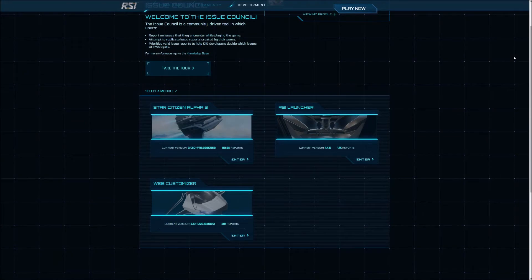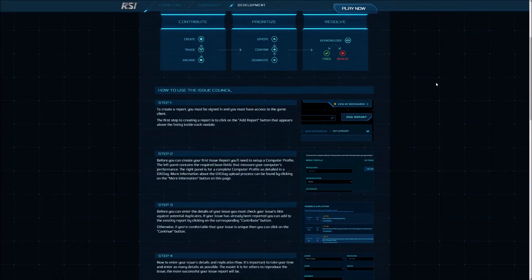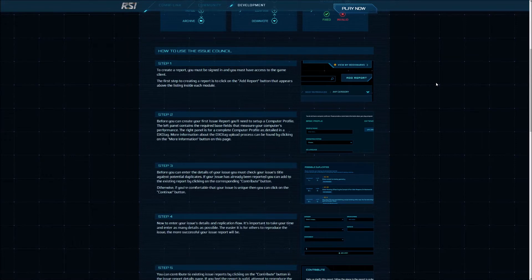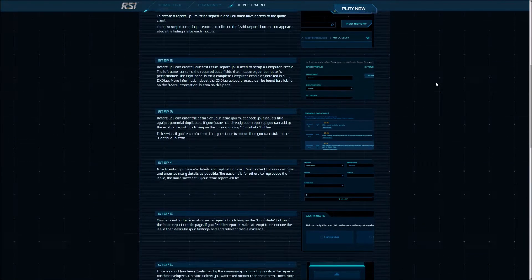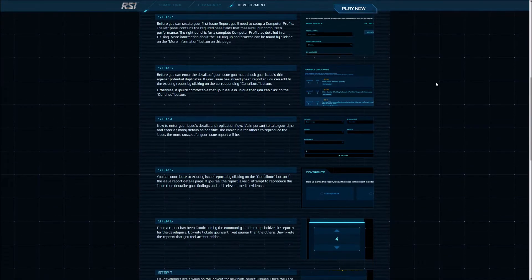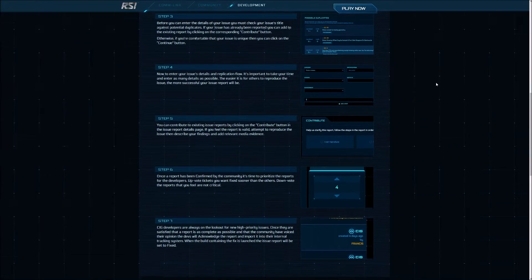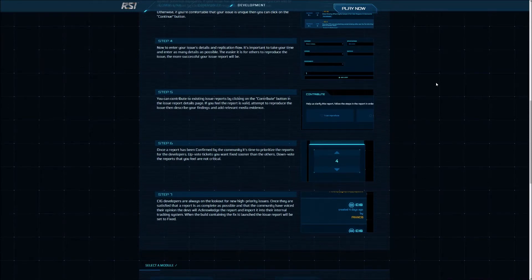The issue council is kind of like a forum reporting system. It gives us the opportunity to record a bug with a screenshot or video to show how and what's gone wrong, the steps of what happened versus what you were expecting to happen, and it becomes a public repository of knowledge. So when you go on to the issue council, take a couple of seconds to see if your bug is already reported. You can jump onto that bug, add your own information, and it kind of bumps it up CIG's priority list.